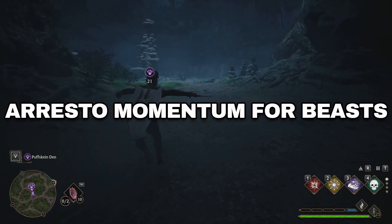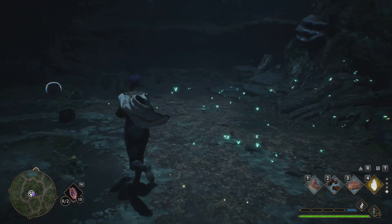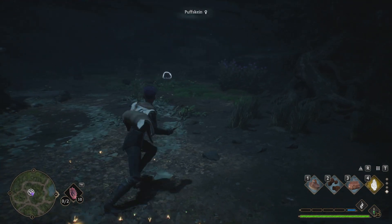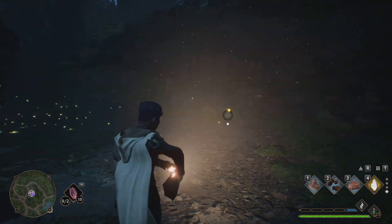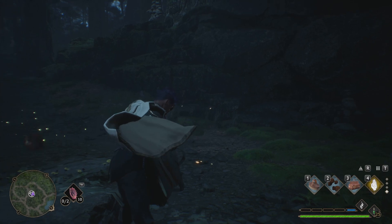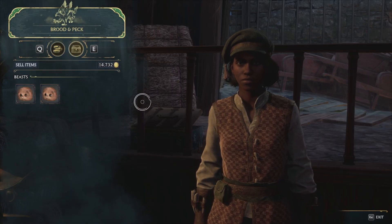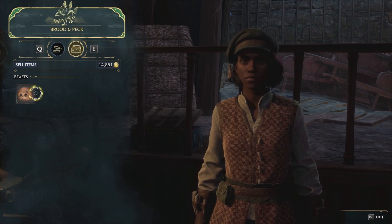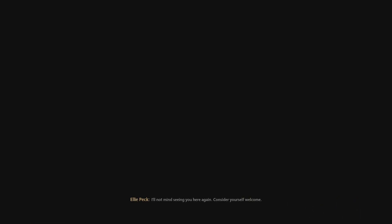And last but not least, number five — Arresto Momentum on animals. The game gives you the advice to use Leviosa, and immediately I was like, nah, I'm going to do my own thing here. So if you're having a tough time nabbing those beasts or just want an easier way to do so, just hit them with Arresto Momentum and suck those furry beasts up into the bag, then head on over to the shop to sell them. Because we're a 15-year-old fifth-year wizard child — so this isn't poaching, it's just early signs of entrepreneurship.